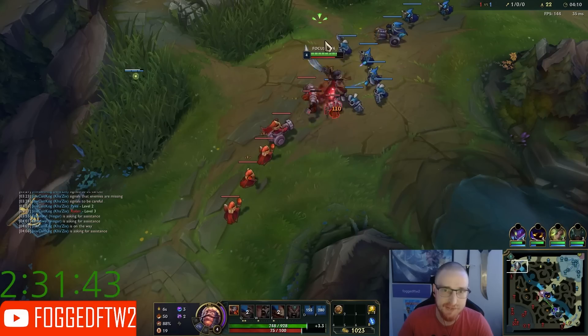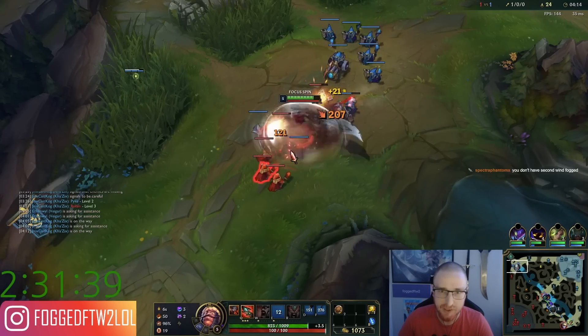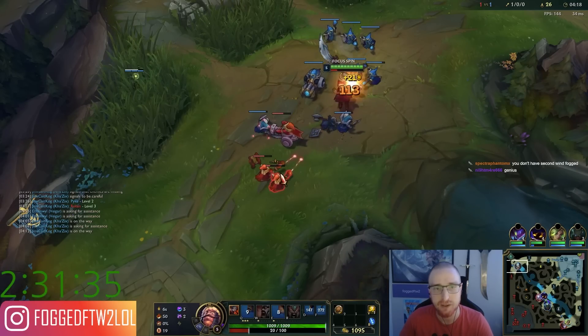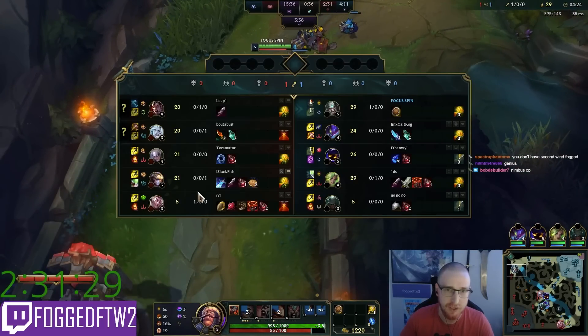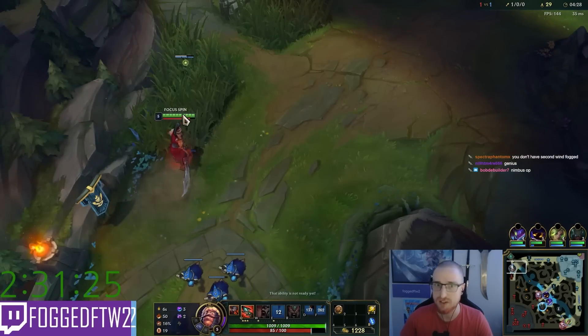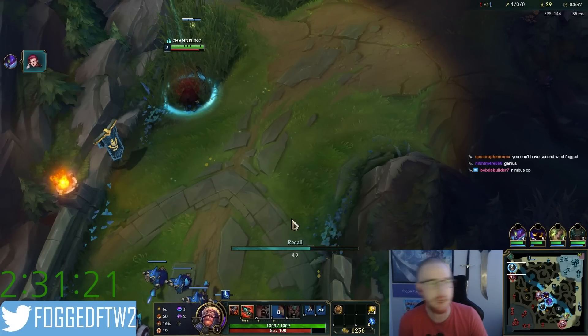There are a lot of small movements I'm doing to try to bait out his Q, bait out his abilities — and that's how I'm getting inside his Q handle. It's not as simple as I'm probably making it look. There are a lot of complicated micro movements that are helping me bait out his Q, bait out his shit. Even on the E dodge, I walked inside his E range and then walked right back out. A lot of little things, guys.